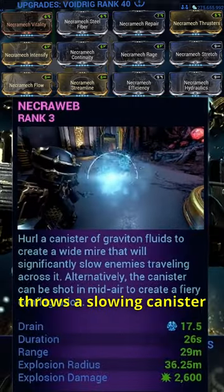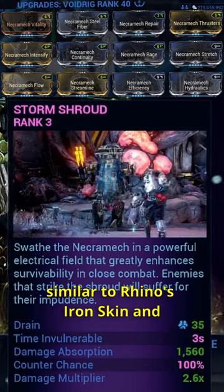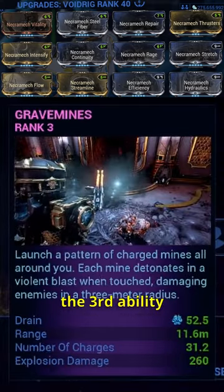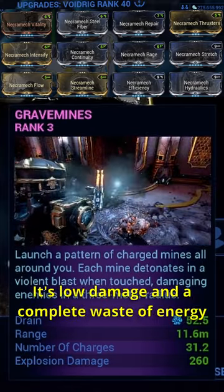Its first ability, Necroweb, throws a slowing canister. Its second ability, Storm Shroud, is similar to Rhino's Iron Skin and creates an electrical field around your Void Rig. The third ability, Gravy Mines, launches a pattern of charged mines — it's low damage and a complete waste of energy.